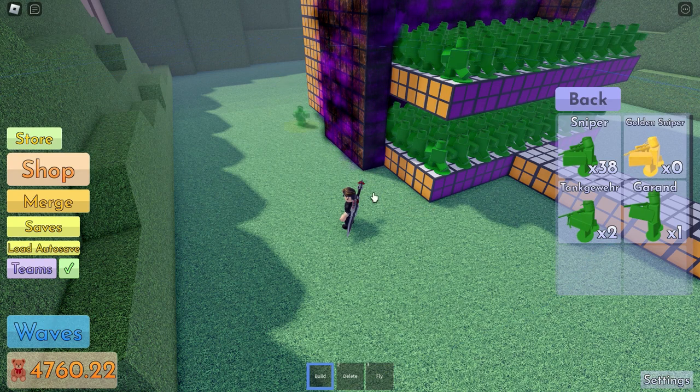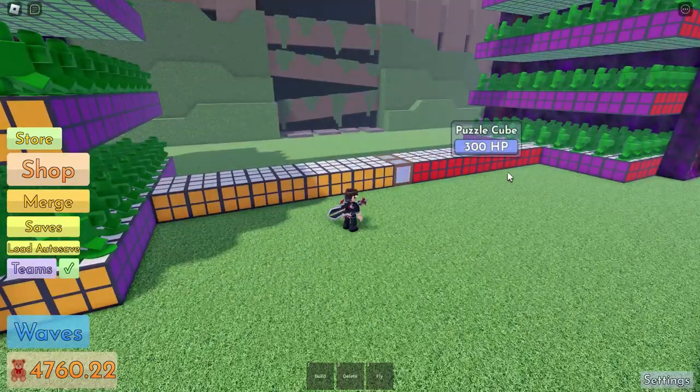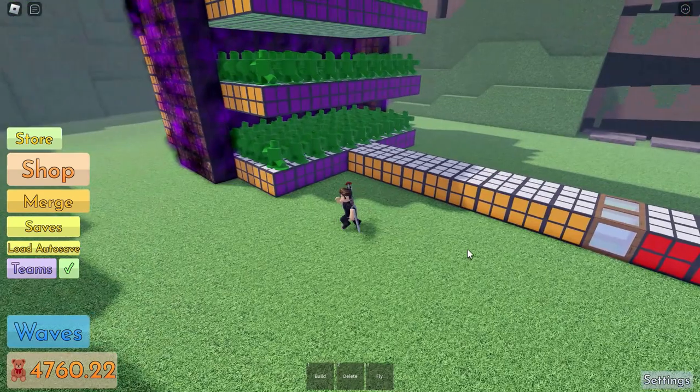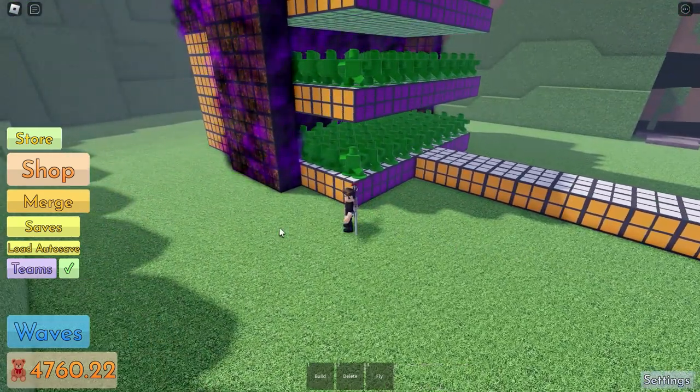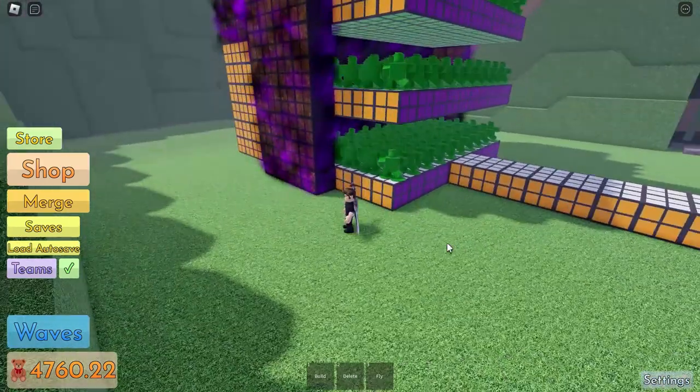Do the same thing on the other side — count 9 blocks and then place your tank G or your toys there. We want our toys to hit the enemies as soon as they appear on the map. That's the first strategy.